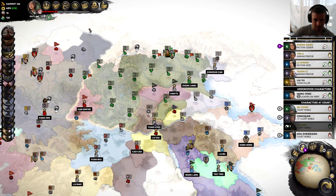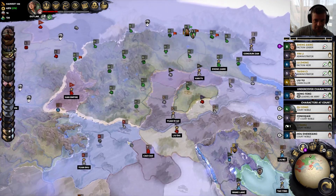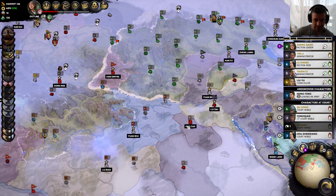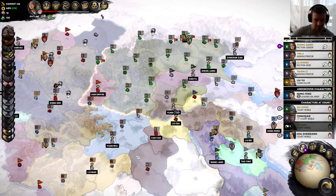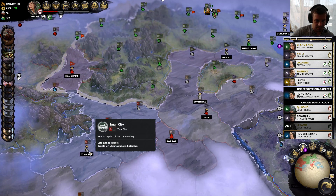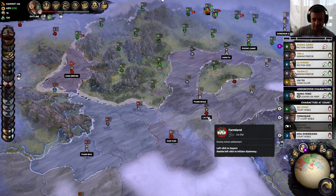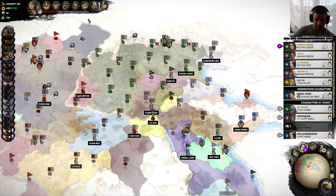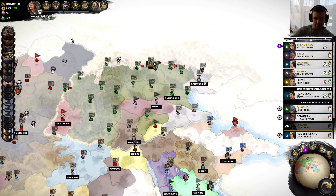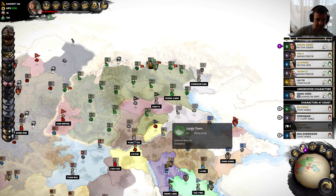And then we have Yuan Shao here, who only has the two. Yuan Shao only has the two. And then Yuan Shu is at war with us — wait, no, that's just his flag is red, that's good. Only Cao Cao and Liu Dai are actually at war with us, and we lost this one to Liu Dai. So I really want to connect this stuff together: take out Han Fu, take out Gongsun Zan, take out Yuan Shao, to finish controlling the central area.